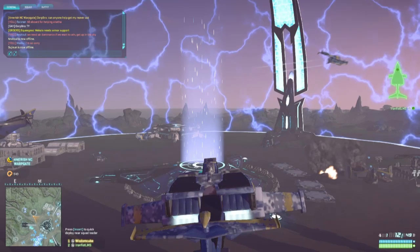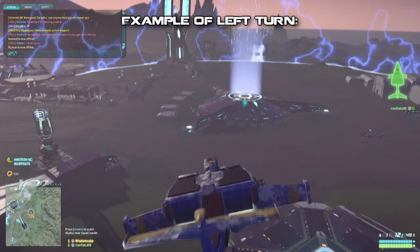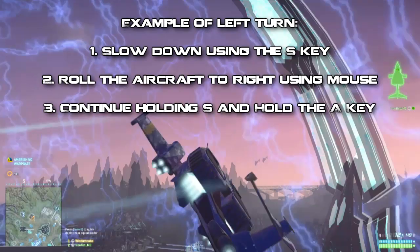I'm going to give you guys an example here while I'm practicing in the warp gate. I want to turn to the left so I'm banking to the right. As I'm flying towards my turning point — which is the aircraft spawn — I use the S key to slow my aircraft down and kill my momentum. I then roll my aircraft onto its side, bank it to the right, and use the S and A keys and the mouse to swing it round on the point.